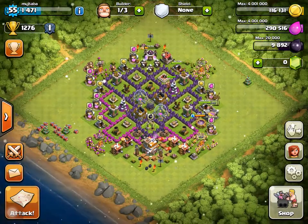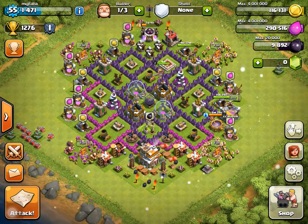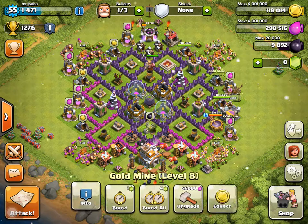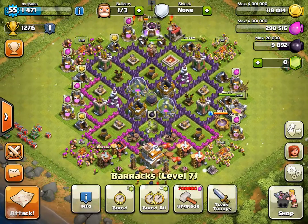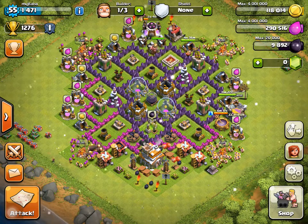My armor just left. I think I'm gonna upgrade another gold mine when this finishes — oh, it's finished! I'm gonna upgrade this so bad, but I need a lot of dark elixir. So I'm gonna upgrade my Barb King.